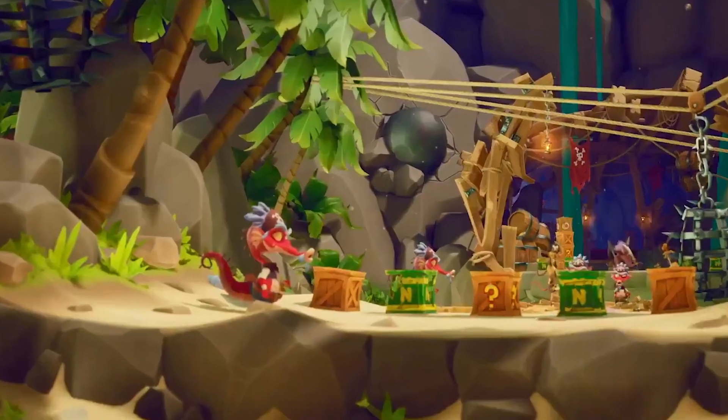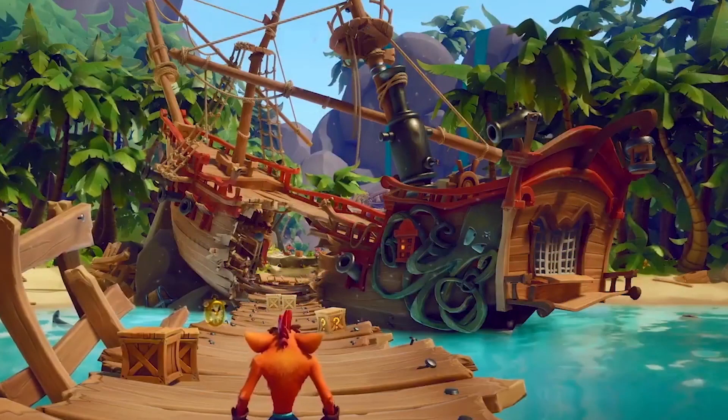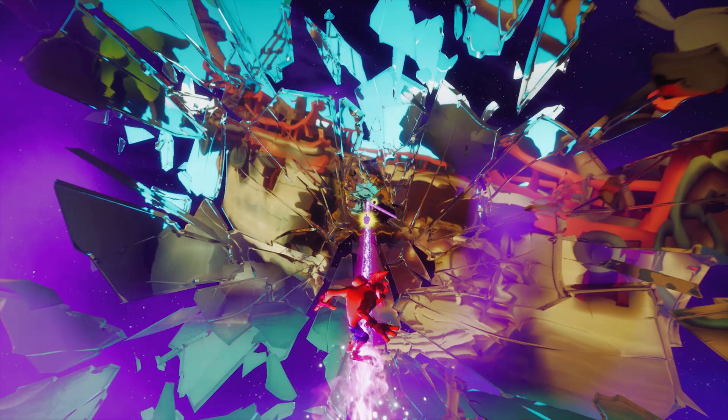First thing that we see is a new pirate. Now at first I thought this was a red dragon, but upon further inspection it also could be a cute little red seahorse. Either or, it's actually kind of amazing and a really nice design. We can see the pirate ship with a giant hole through it that we actually see at the start of the reveal trailer as Crash rail grinds through, well, I guess time.